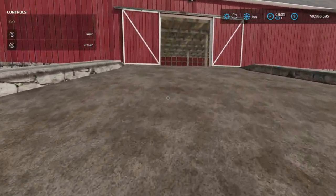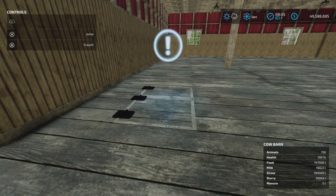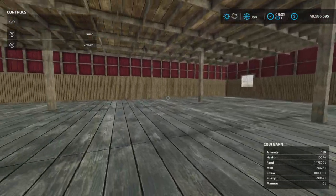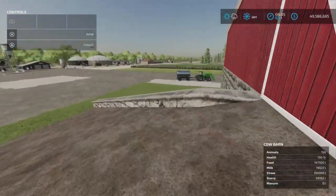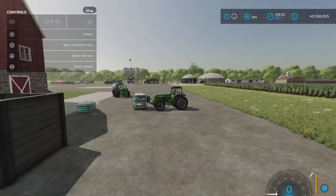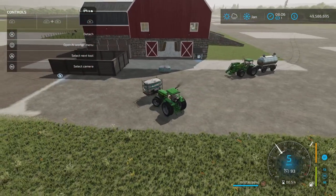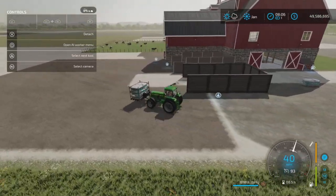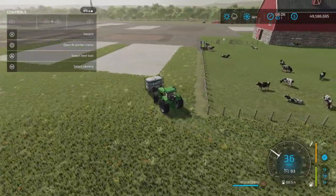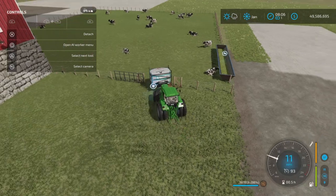There's a trapdoor up here that you can close via the circle button. The upper area is completely open with automatic lighting. Hopping back down, there is a food trigger. Food goes in the same place as straw, though there's also a trigger on the other side that I couldn't get anything to go in from. Over here is the animal dialogue — 150 cows.